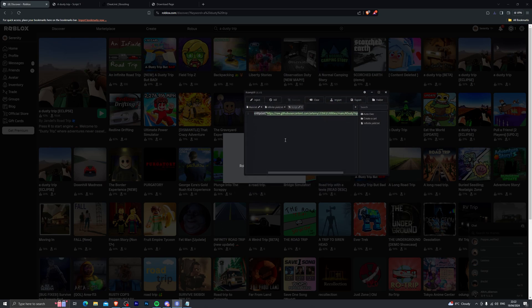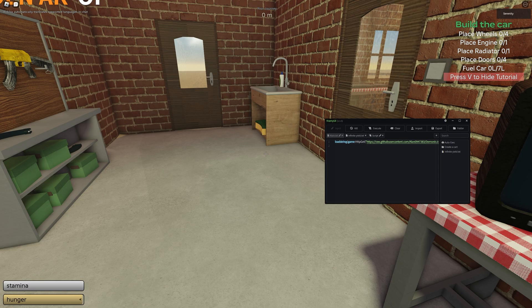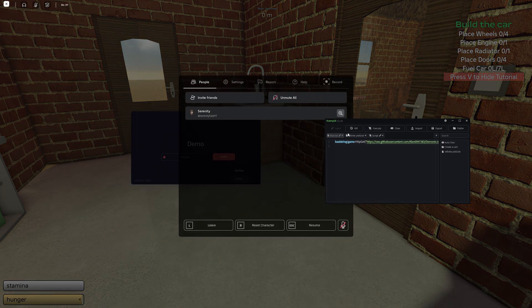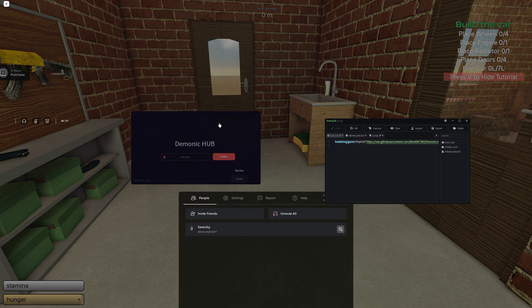Once you have downloaded your scripts you are ready to go, so jump into A Dusty Trip. The executor I'll be using in this video is Krampus — if you don't already have Krampus you can buy it from the link in the description below. We have loaded into the game and I've gone ahead and injected. Now we can go ahead and execute the script. If you are planning on using the first script, I do recommend executing this first, otherwise for some reason it doesn't like to execute.